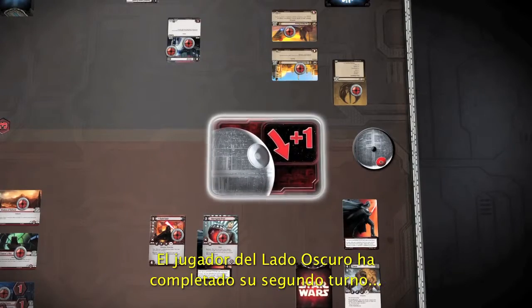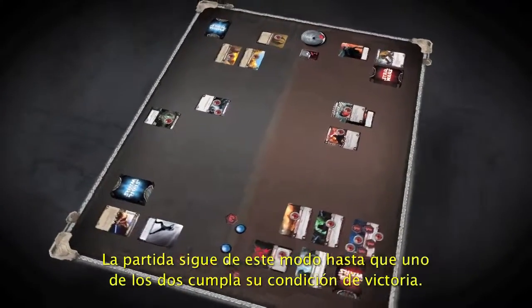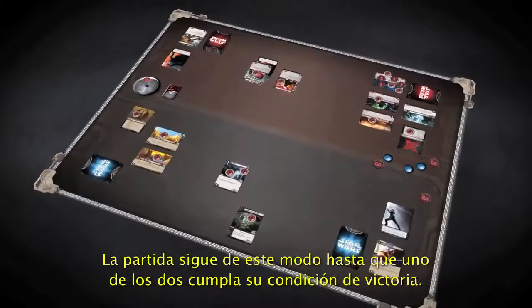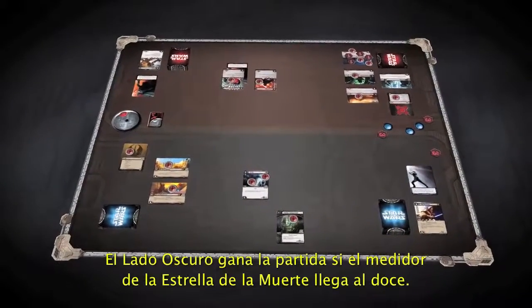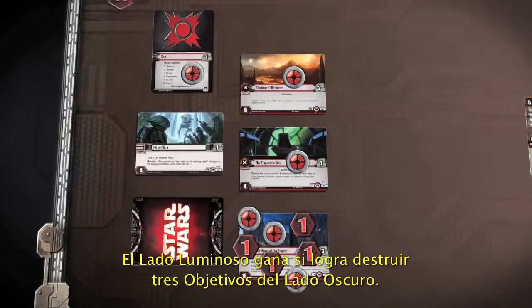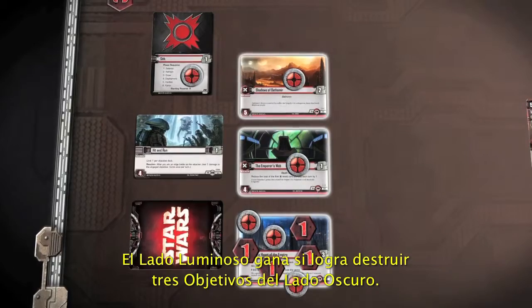The Dark Side player's second turn is now complete, and it is the Light Side player's turn. Play continues to alternate until one player achieves his victory condition: the Dark Side player wins if the Death Star Dial advances to 12, while the Light Side player wins if he destroys three Dark Side objectives.